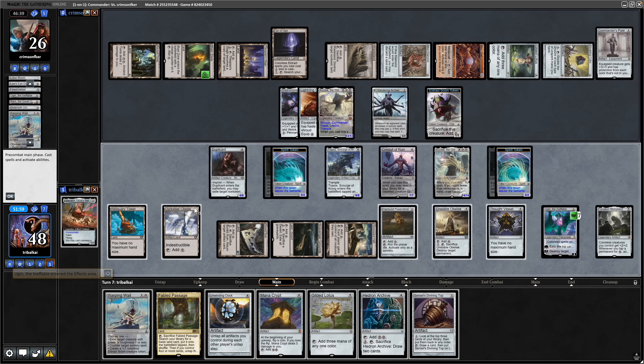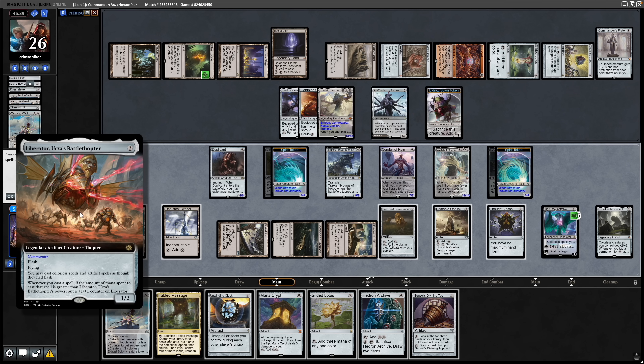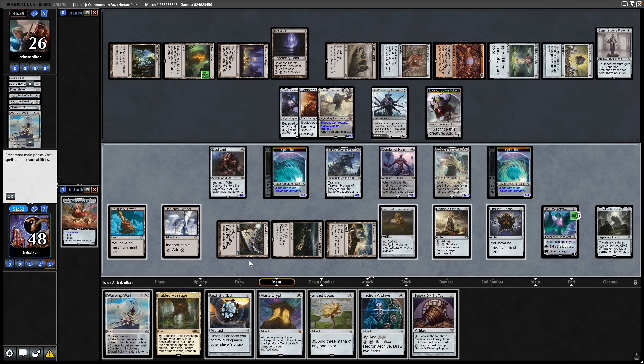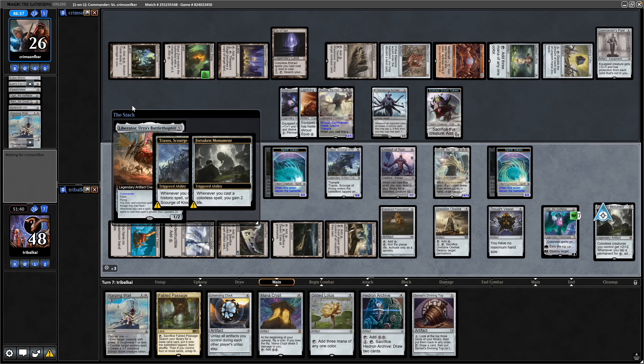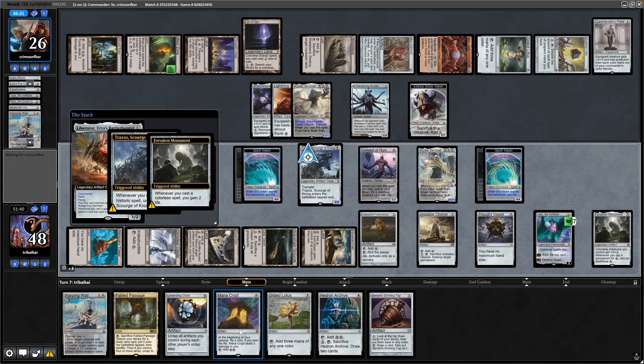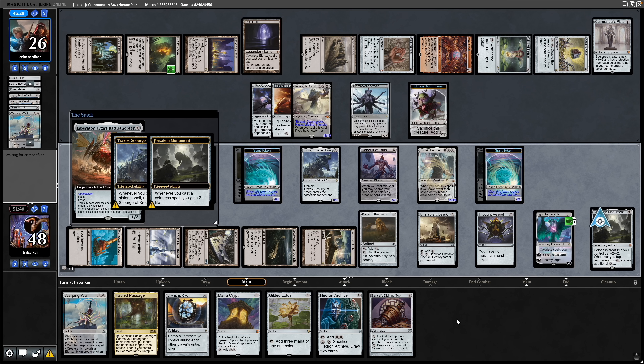We plus on Ugin, exiling a card off the top. We could have gone for the Sensei's Divining Top spin to have more say on that — there is the Sword of the Animist. Getting down the Liberator is going to be a good idea so we play that out now, though we could have played it before Kozilek to start getting plus counters on it.